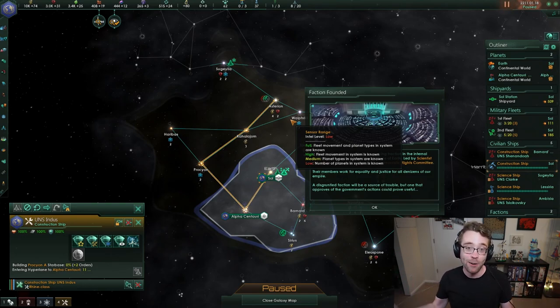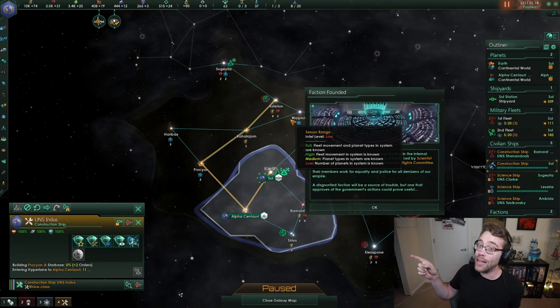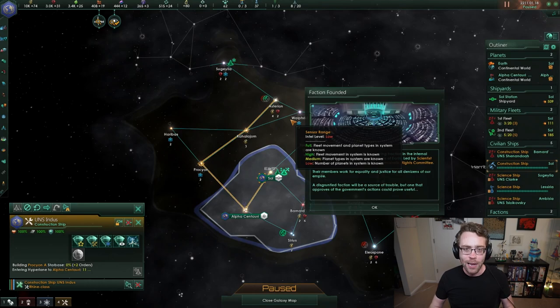Empires claim other territories — to say, hey, that's mine, I want it, I'm gonna take it. If you are playing a more warfare-oriented empire, claims are fundamental to how you start, engage, and actually win something from wars. So let's meet our factions, talk about appeasing them, and then branch out a little bit and talk about diplomacy as well.